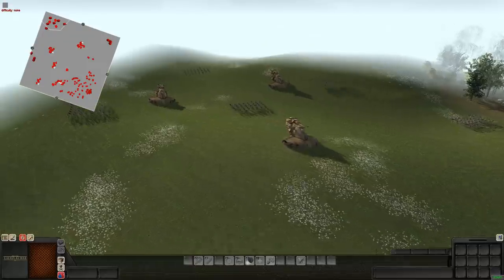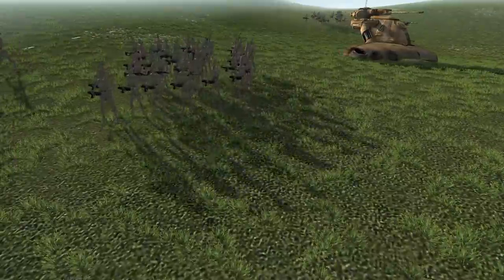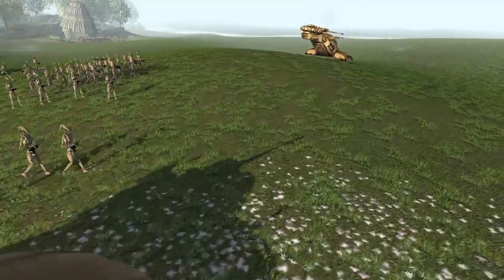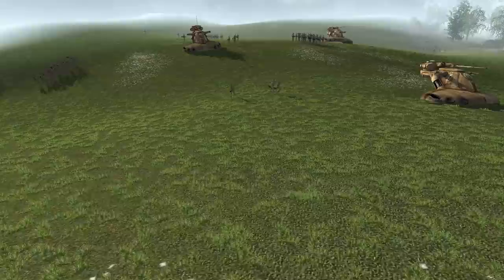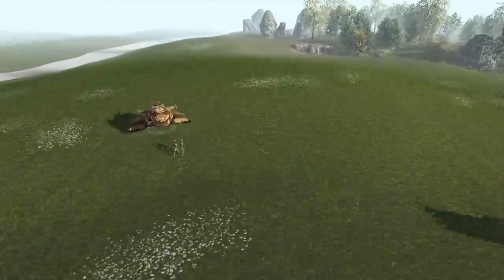All right, here we go. Pressing start. Incoming battle droids. Here are some AATs coming forward as well. Very nice. Got a couple runners here — actually maybe only three. That's not bad.